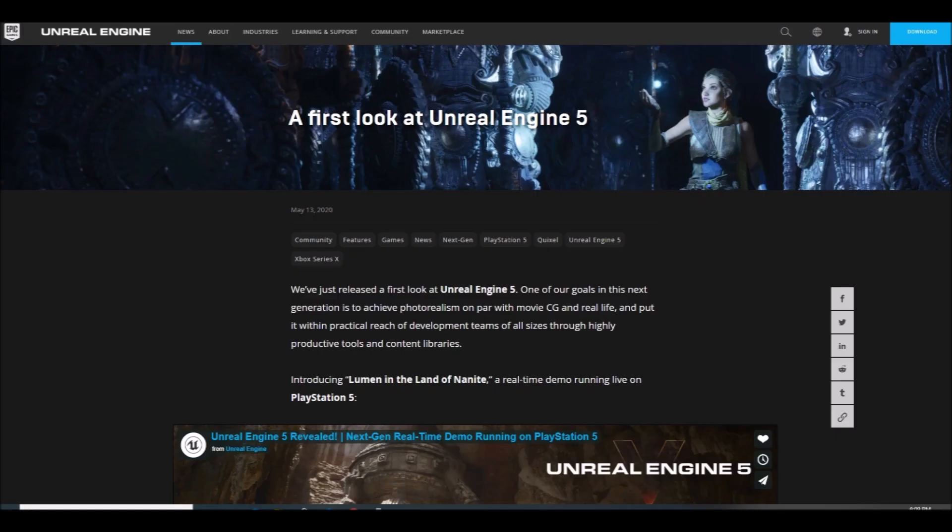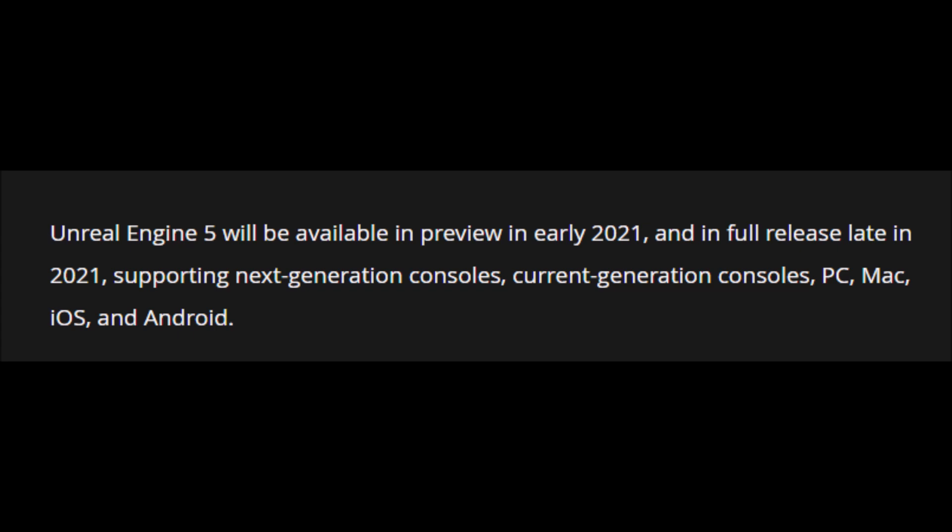Unreal Engine 5 was just announced today and shown in an impressive demo running on the PlayStation 5. What's interesting is that this engine is designed for PlayStation 5 and Xbox Series X, but also current gen systems, along with Android and Nintendo Switch.